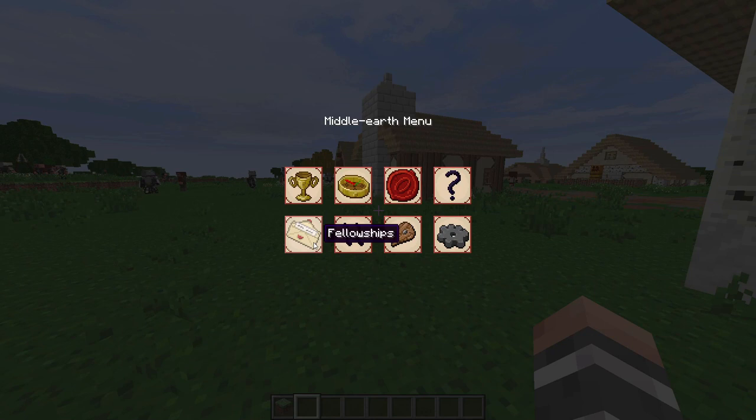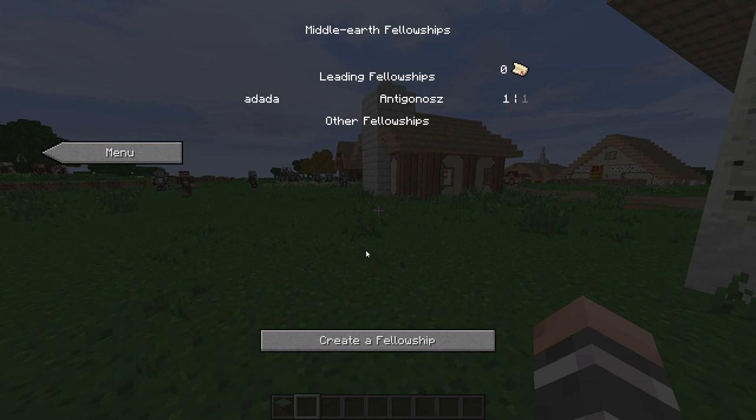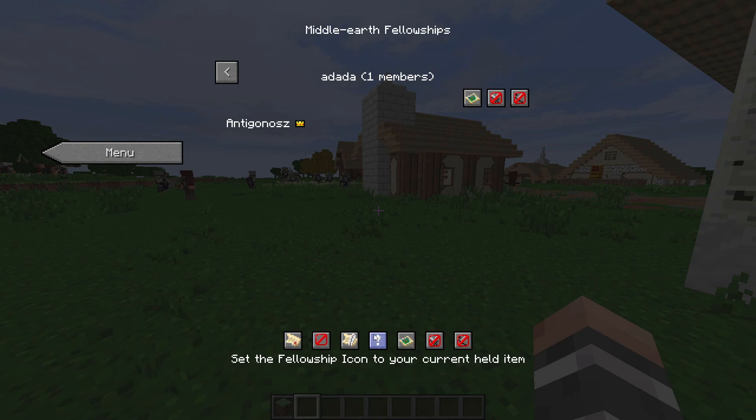Fellowships are only for multiplayer, but basically you can create or join fellowships to accomplish a common goal. Benefits include sharing custom waypoints, disabling PvP within the fellowship, protecting land from other players, and a bunch more.